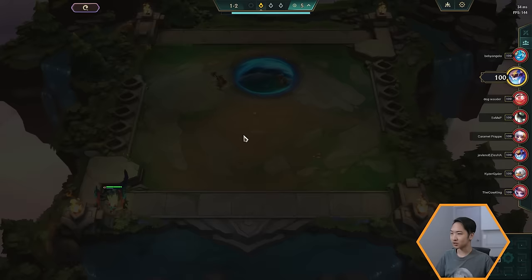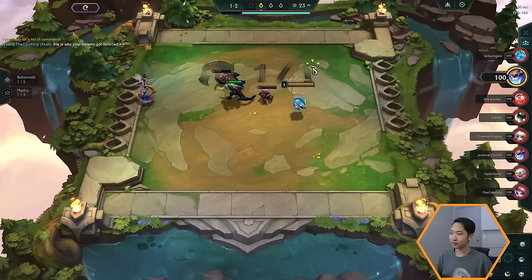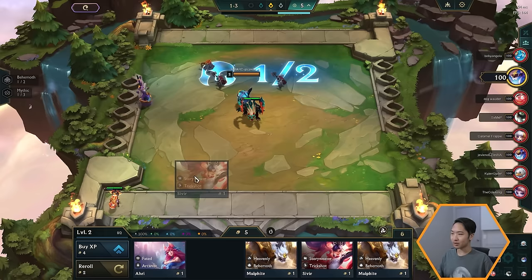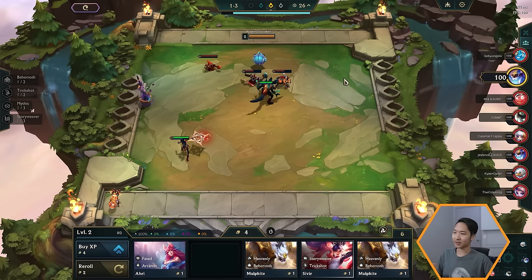The first round starts and you auto-win — you're against some neutral minions and you pretty much just kill them no matter what champion you pick. You get a randomized champion at the start and then you get some loot from the orbs that pop out of these minions. They could give gold, champions, or item components. In the first round you automatically win, but in the second round you want to place at least two units — any combination of two units will win the next couple of rounds, so make sure you put them out there to collect that free loot.